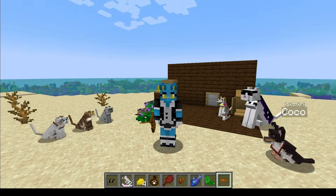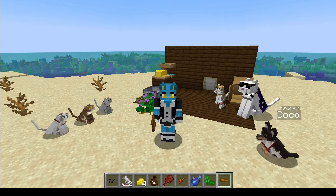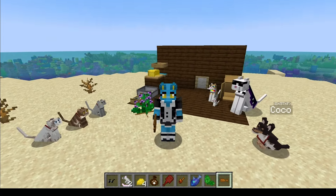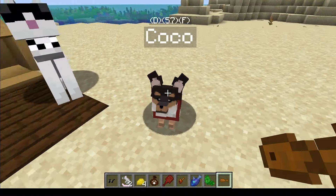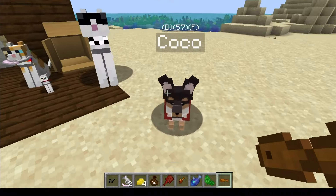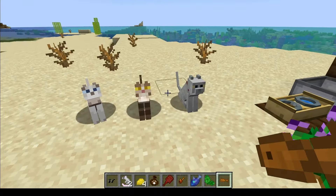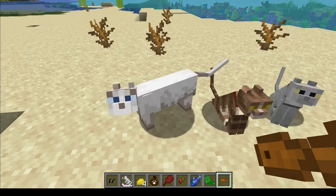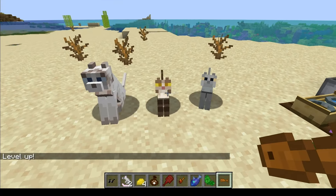I've got maybe three resource packs and a few mods to show you that have probably been largely unnoticed. So I'm going to start you out with Cat Herder. It's similar to Doggy Talents. You tame yourself some cats using cod or salmon, and you give them a training treat, which makes them slightly bigger than a normal cat.